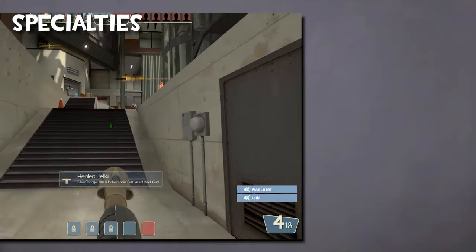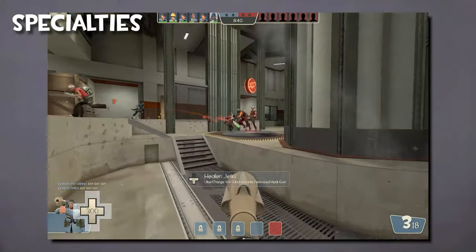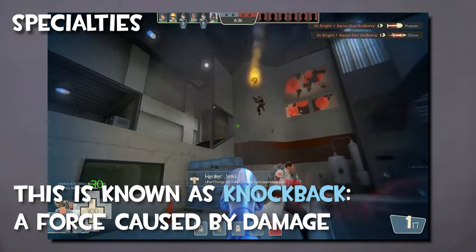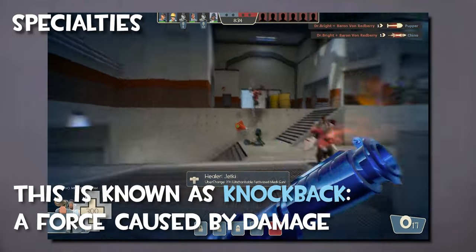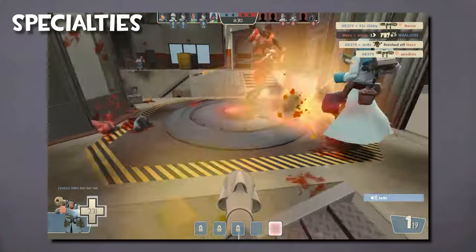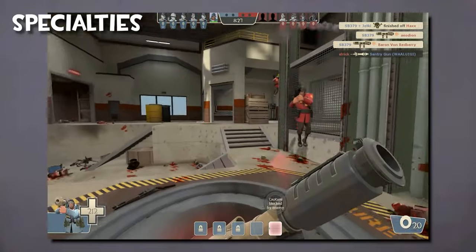The rockets explode when you hit something and deal hefty damage towards anything in their blast. The explosion also pushes enemies away from it. The closer they are to the center of the explosion, the farther away they are pushed.